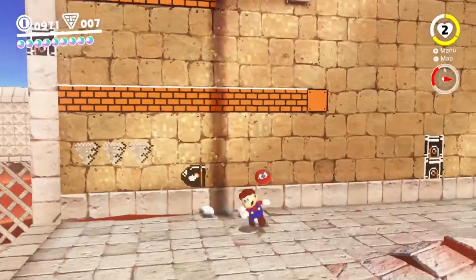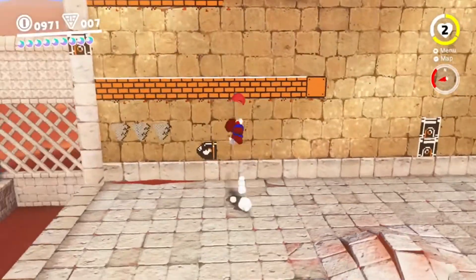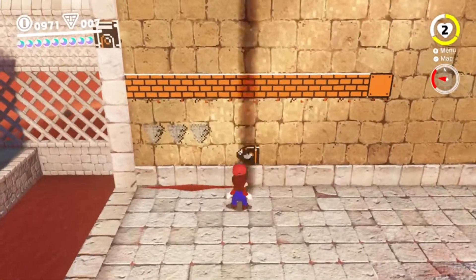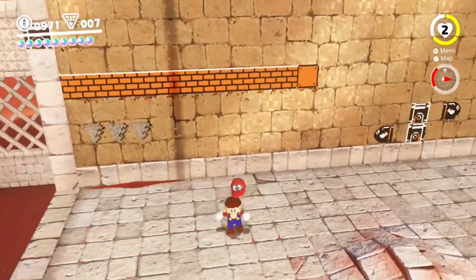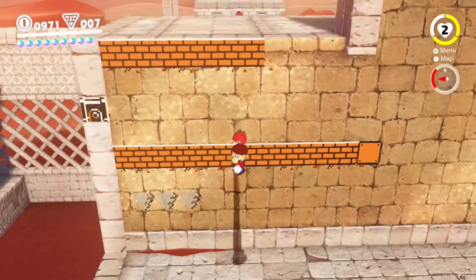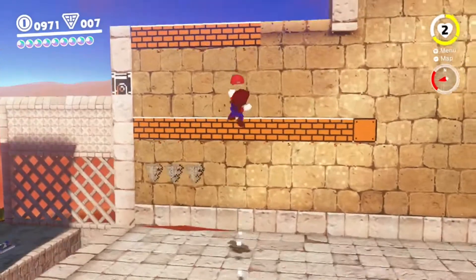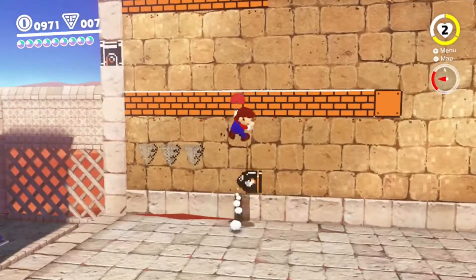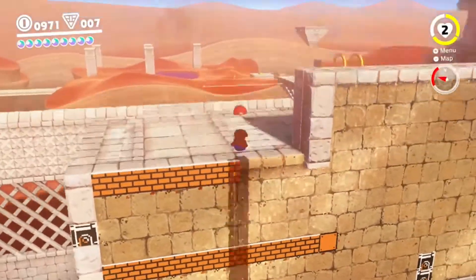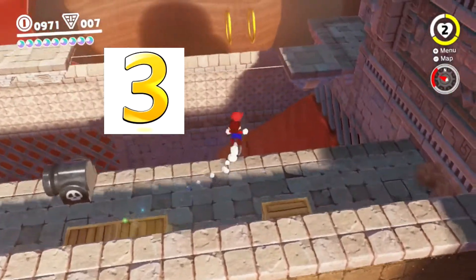That saved about five seconds if you're doing this really fast. All it is: you go this way, then you press up which should make you go like that, then try to turn back and press the jump button. Once you do that, you want to jump off this wall, then do the ground pound — just like this — and then go over here.